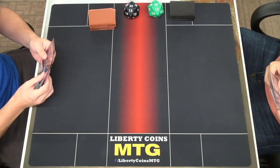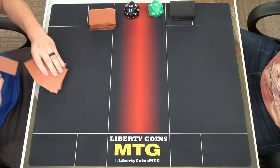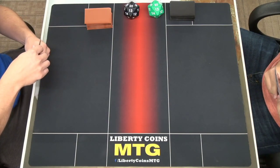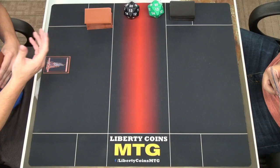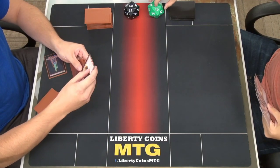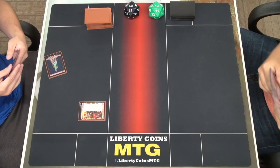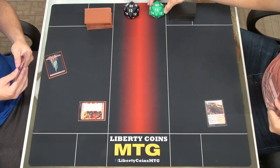I'll play, throw one back. Alright, I'm on the play. Play a mountain — I play a lot of commander so I was like wait, did I miss my card draw? No. Play a mountain, tap it, play Kamado. I'll go to 19. I'll draw. Play Blood-Fell Caves, go back to 20, and pass.